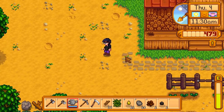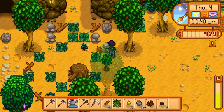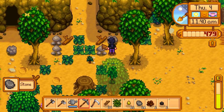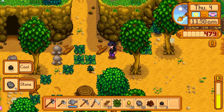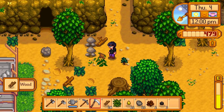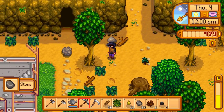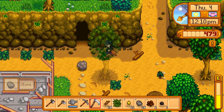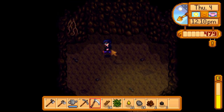You only have a certain amount of energy every day that you can do things with. Hey, there's a cave back there! Let's go back to that cave and see if I can make it over there. Let's chop some of this stuff down. I think you find stuff in there every day. Let's see what's in here — nothing, there's nothing in here.